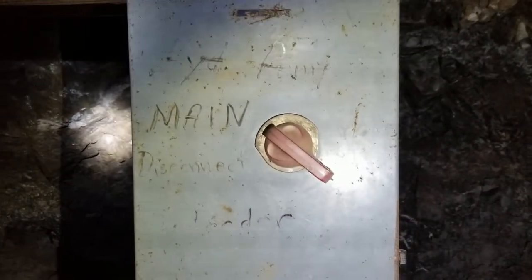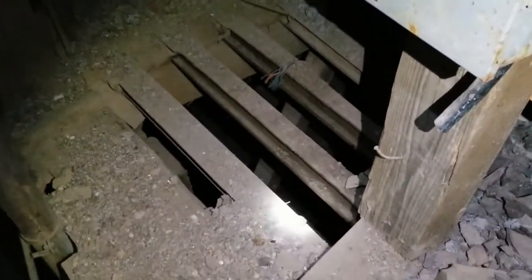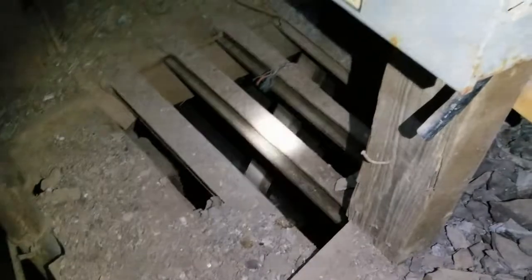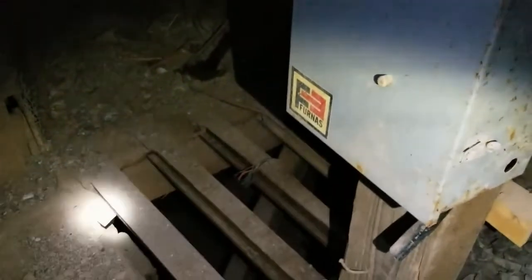It says 'four yard pump,' but then that was crossed out and it says 'feeder.' There's hand, off, auto, and a start button. What this likely was — there was probably a vibratory feeder down there to control the amount of ore fed into the skip. And the auto would be driven by a level sensor somewhere. I don't know exactly how automated this was or wasn't.